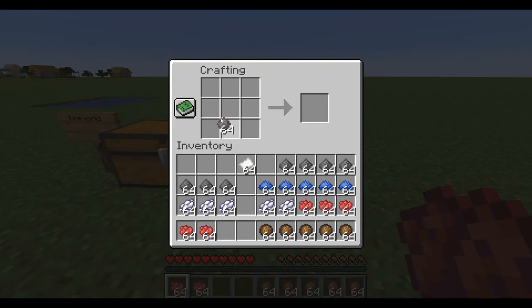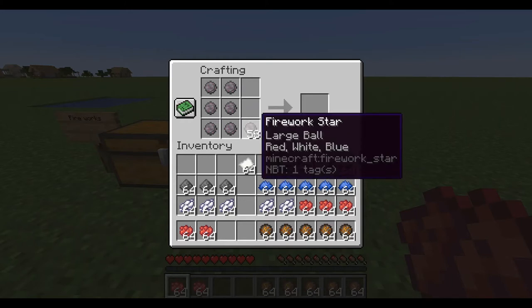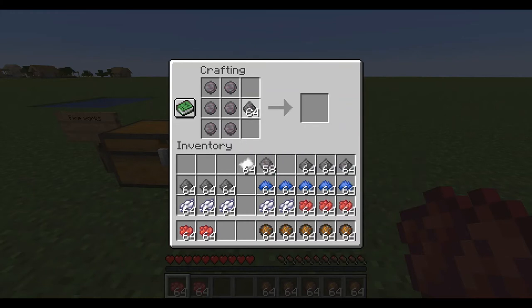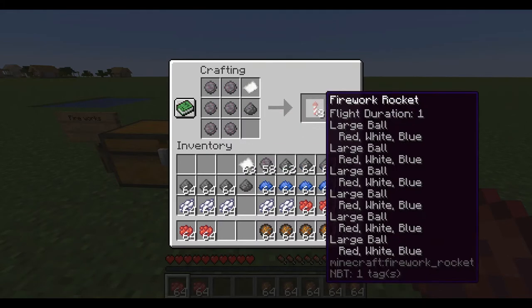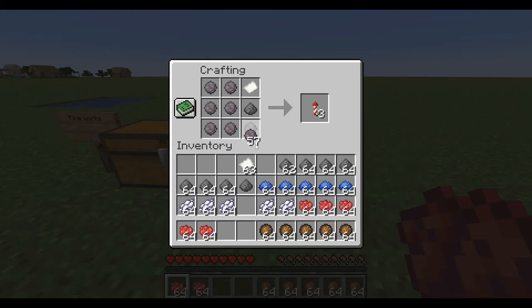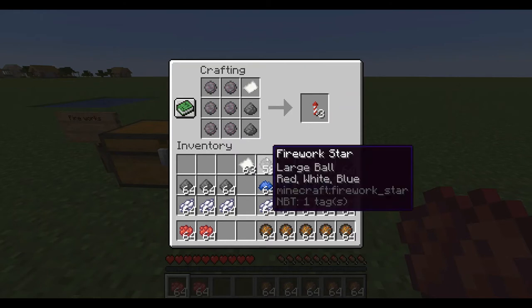I'm only going to craft one as a demonstration. You can add a fire charge to do a little bit more damage but it's like half a heart more and you can't always use it. You can use two gunpowder to make the range longer — that's flight duration two versus flight duration one. The damage differential is pretty much nothing.